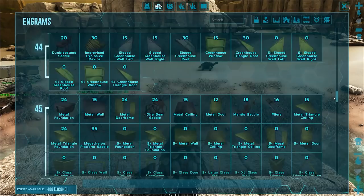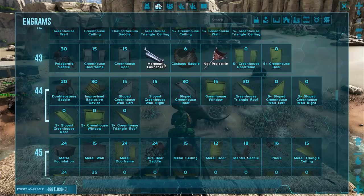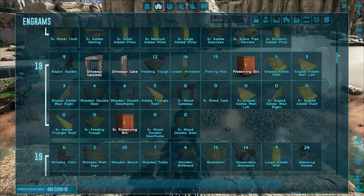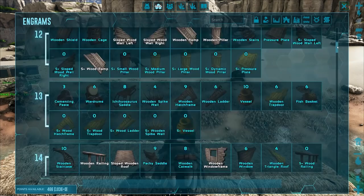I also need to get a harpoon gun and a net projector. By the way, anybody that doesn't know - this might be old news for some people or new news for others - but if you own Genesis 2, it unlocks the ability to learn engrams, any engrams that are on Genesis 2, which is for the most part all of them on any of the other maps. So you can start on the Island and get all this stuff. It is kind of game-changing.